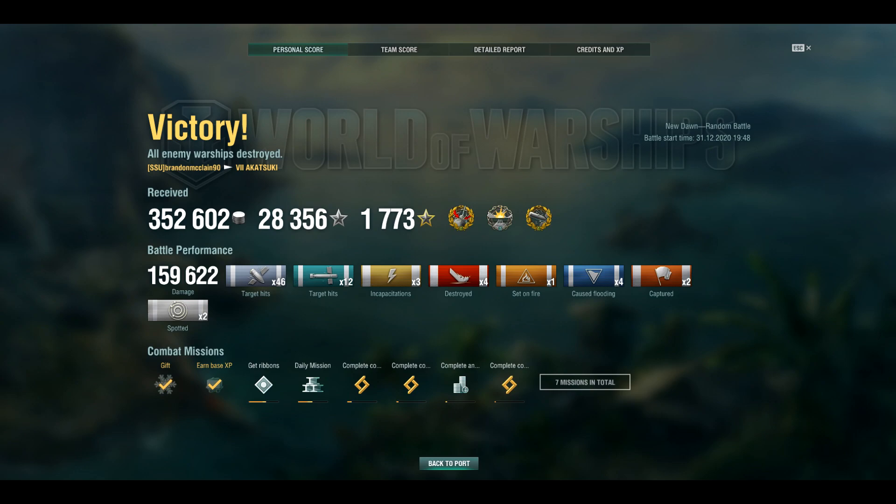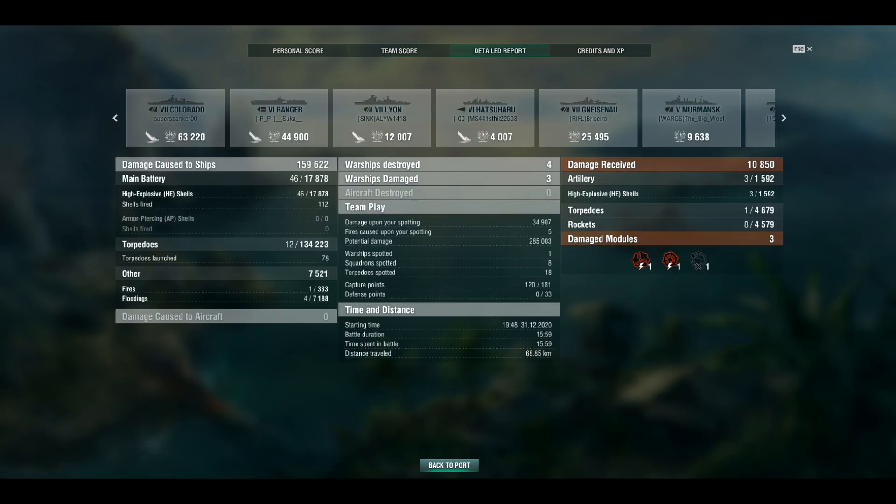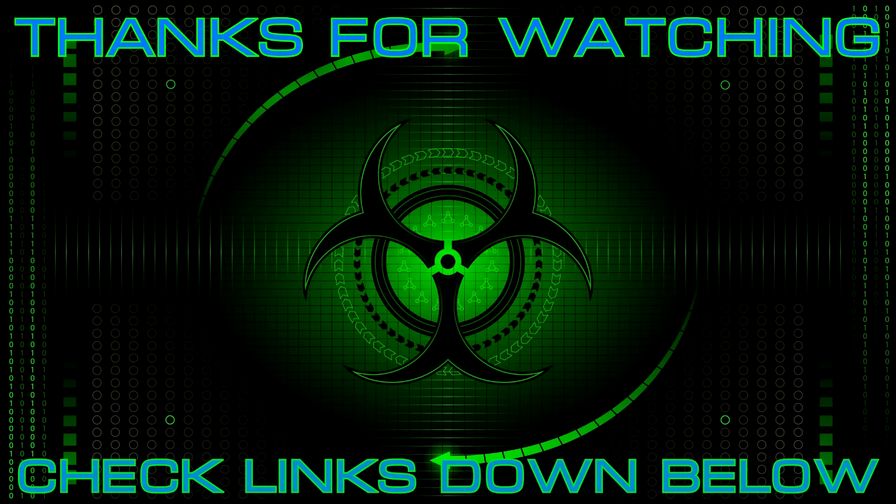To go over the post-battle results: we got four kills — one shot of our Kraken. 159,622 damage. Confederate, High Caliber, Devastating Strike. Four floodings, one fire, two solo caps because we also capped the base. We came top of the team with 2,400 base XP. The King George that I was telling you about got 2,000 base XP. Zane, who died pretty early, finished fourth on the team — so he also did pretty well. For damage, we did most of it against the Colorado and Ranger, an okay amount against the Lion and Gneisenau. The Hatsuharu we killed with our guns, and we did some gunfire damage to the Murmansk as well.